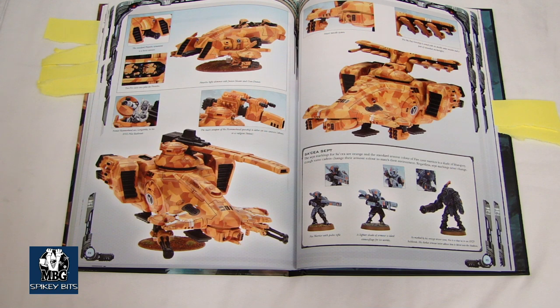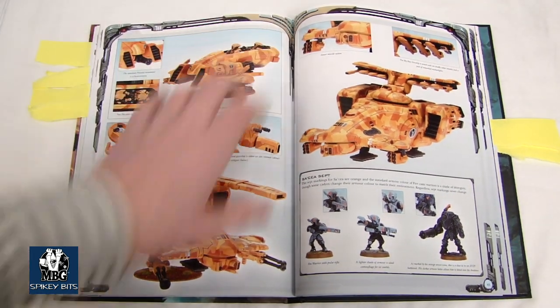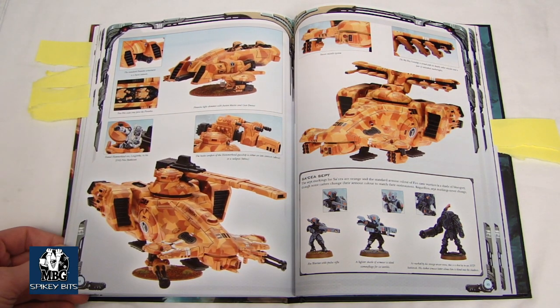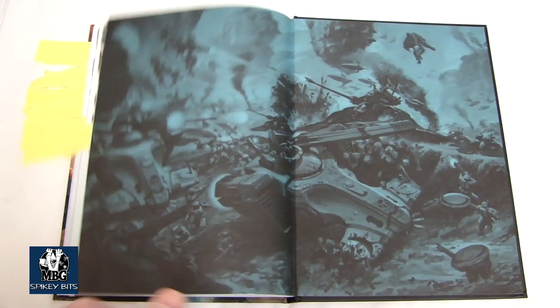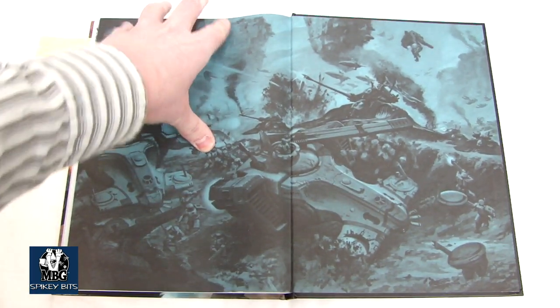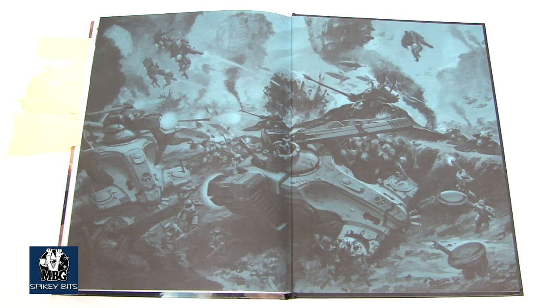That's kind of the new stuff — some different things to think about. As a general strategy, obviously broadsides are strong, hammerheads are good. If you take a Sky Ray, flyers are basically not going to be a problem for Tau at all, even with just average equipment. It's going to be very interesting to see if that changes the meta, with everybody taking the Heldrake — because the Heldrake will get shot out of the sky by the Tau. We'll just see how prevalent the Tau become.